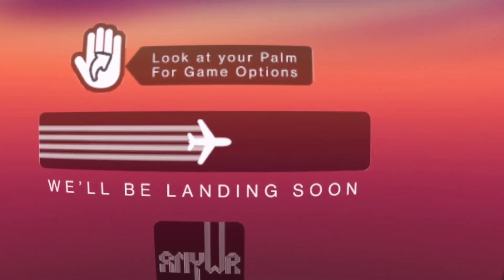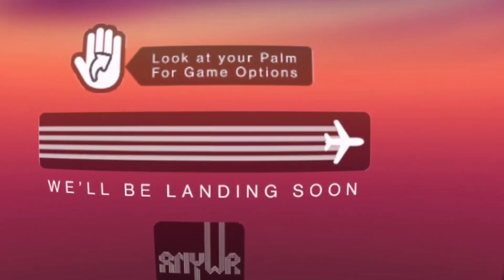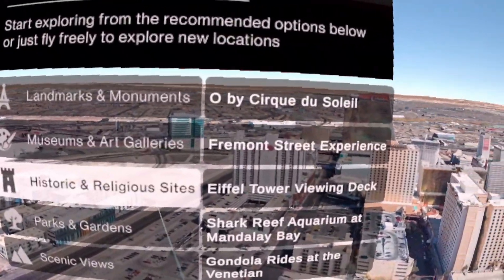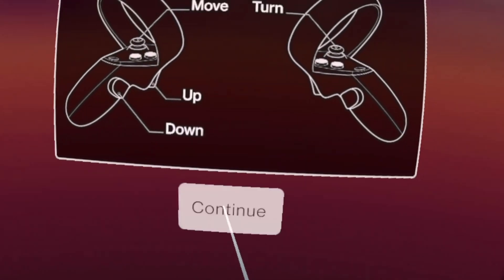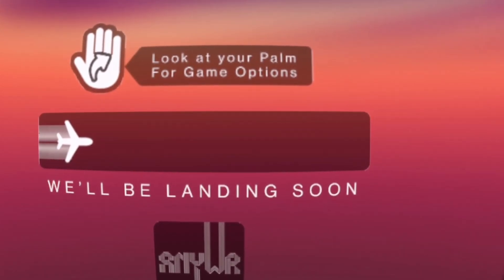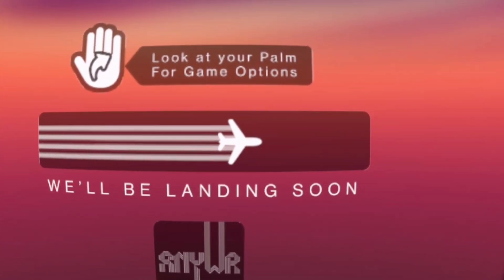I think it would be very interesting to check out other countries and see all the different things around the world. Let's go to Japan real quick and check out Tokyo. It's very interesting how you're able to load in the map like that and just fly around. I definitely think it's very educational.